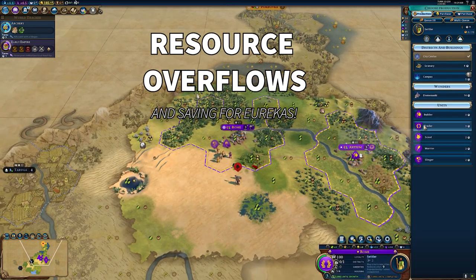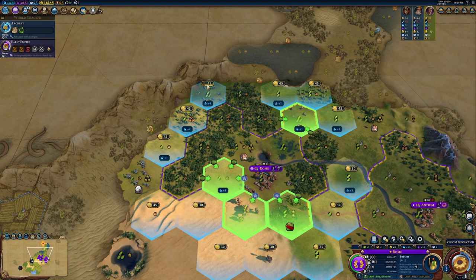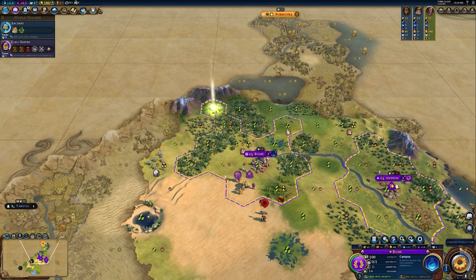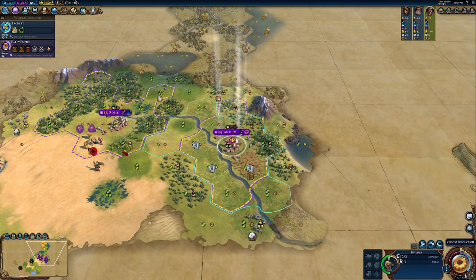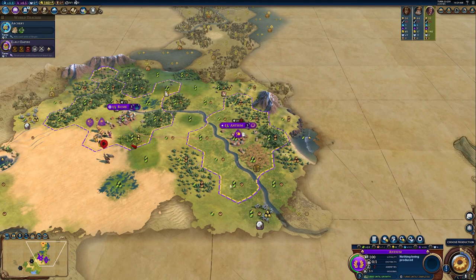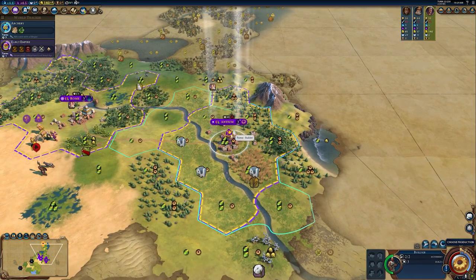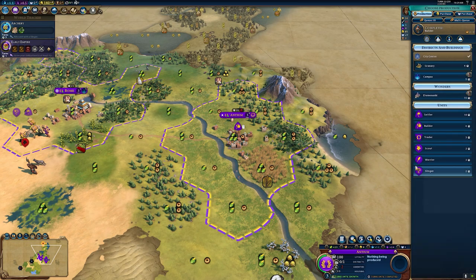First and foremost I want to talk about overflows. Now many of you will know already that when you go to place down a district, like I'm doing here with this campus, it will remove the feature beneath it. Some features like forests provide production, wheat will provide food, and when you remove that feature you can add that resource to your city.